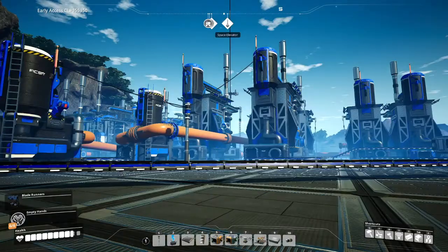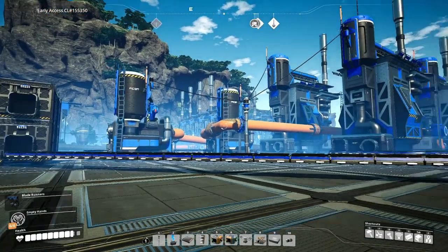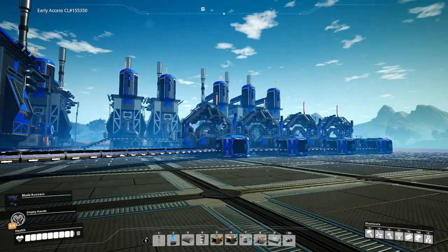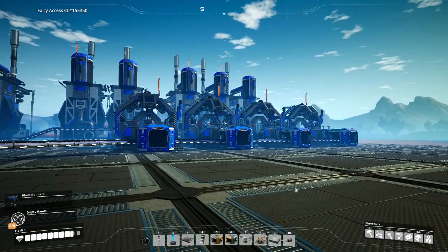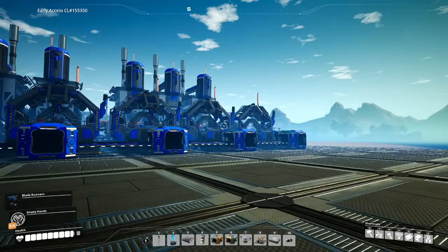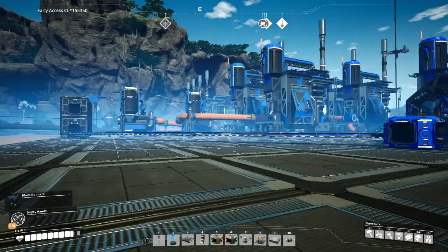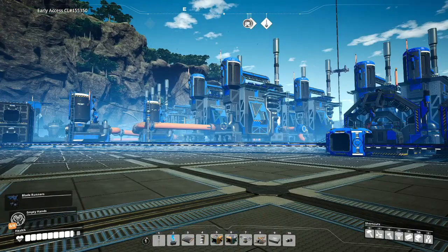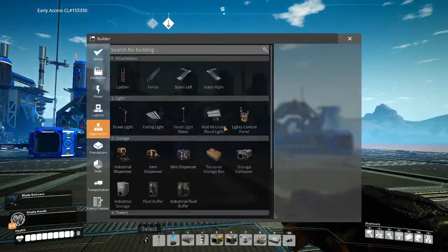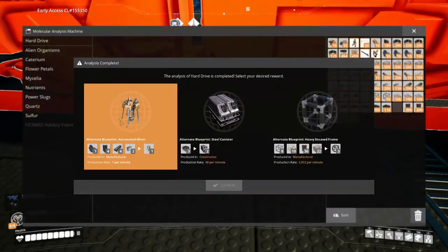So this is the whole system. We've got the recycling portion over here and the actual production line over here, and it is small. I made a miscalculation — it doesn't require 240 oil, it only requires 135. So we have a lot more coming in than we actually needed, and it would be easy to double this system, but I feel like that's unnecessary and will just cause a massive power draw. On top of that, we have a recipe unlocked.